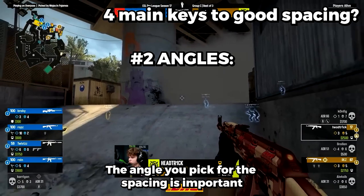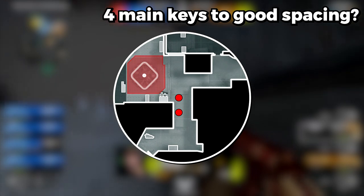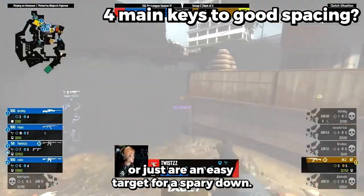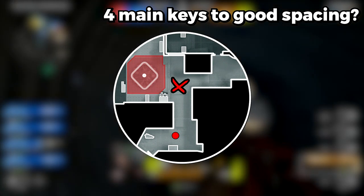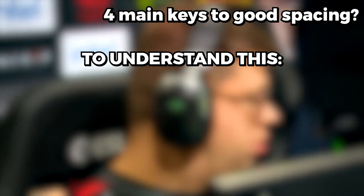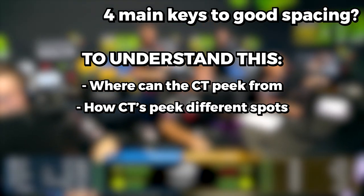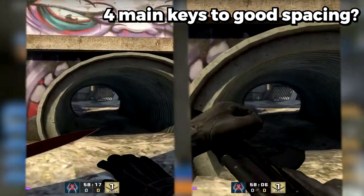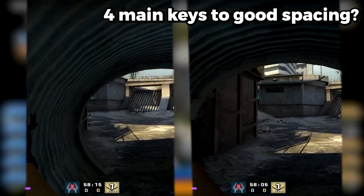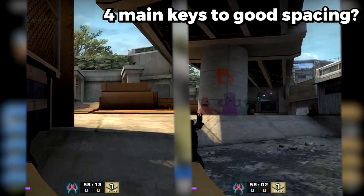Second key: Angle. The angle you pick for the spacing is important. Try not to be directly behind your teammate, since you will both be hit by the AWP shot or just be an easy target for a spray down. But if you are too far apart from your teammate, a CT that's peeking can peek you one-on-one, making it harder to trade. To understand this, you need to understand where the CTs can peek from and how CTs peek in different spots. A good example is on Overpass running out of Monster — you want one player to swing more to the right while one swings closer to the wall, so a nade, AWP shot, or spray will not be as damaging as if you run right behind each other.